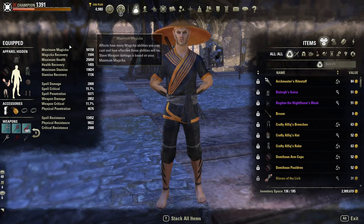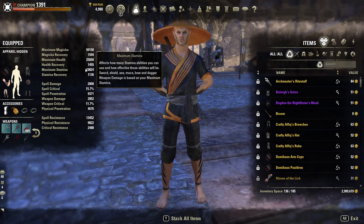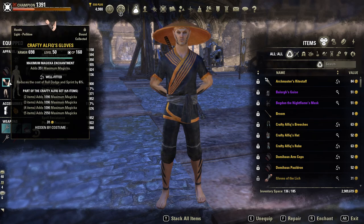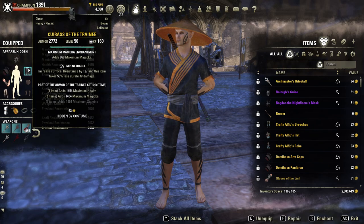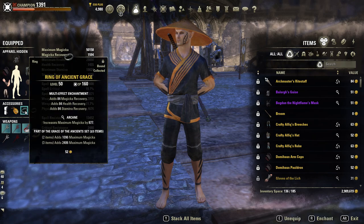So firstly I'll be going through my gear setup. This is Cyrodiil league, no proc sets are used. I'm running 5 piece Crafty Alfiq, 1 piece Swarm Mother, 1 piece Domihaus, 2 piece Trainee, and 3 piece Ancient Grace.